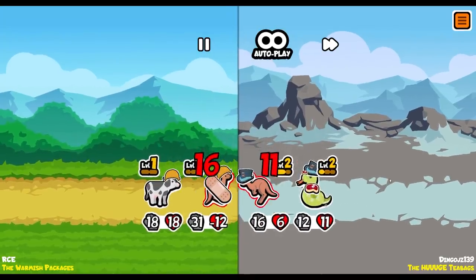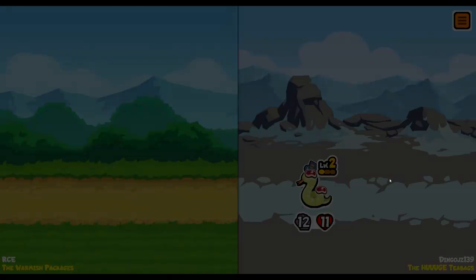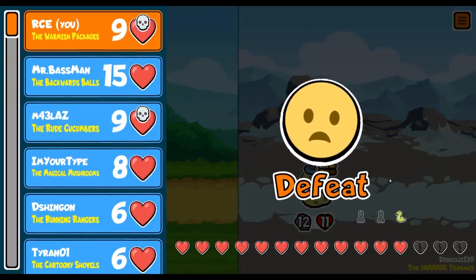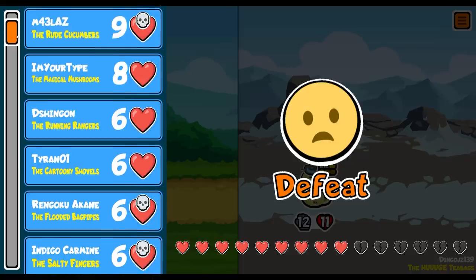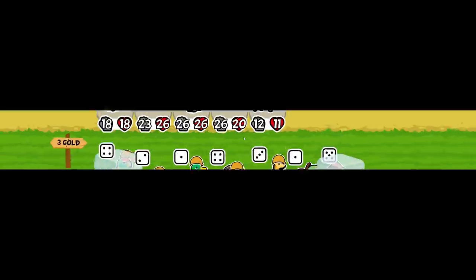We got rid of them - we may have won. No - melon armor. Damn it. We got lost - we lost to the huge tea bags. Where are the huge tea bags? They were clinging on - you could tell how tight it was for them.